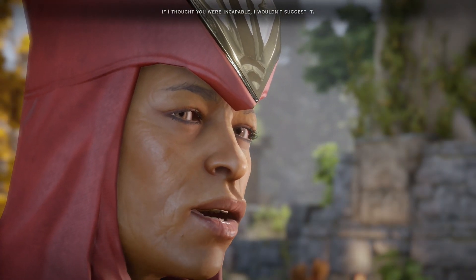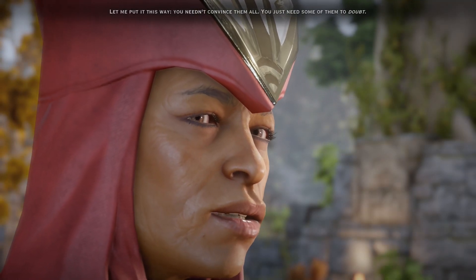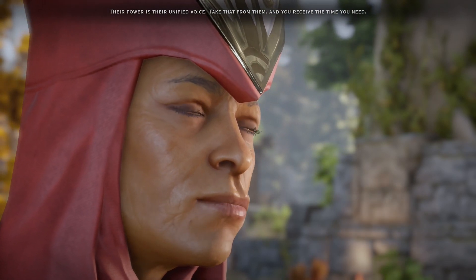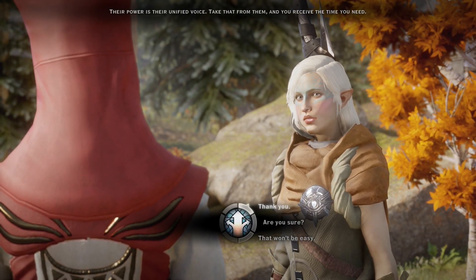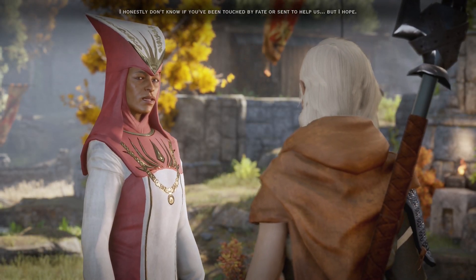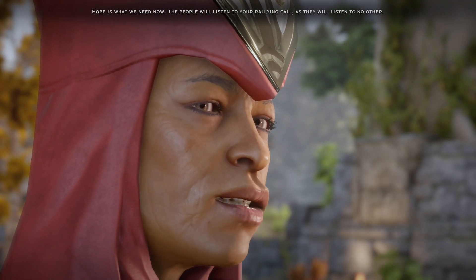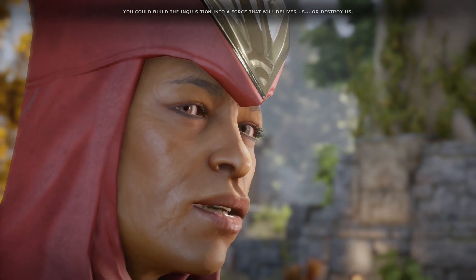'I'm a Dalish elf that has some weird mark on her hand that lets me close the gates of hell — without — you want me to appeal to them?' 'I wouldn't suggest it if I thought you were incapable. Will they even listen? Let me put it this way — you needn't convince them all. You just need some of them to doubt. Their power is their unified voice.' So it's like convincing a jury within reasonable doubt. 'I honestly don't know if you've been touched by fate or sent to help us, but I hope — hope is what we need now. The people will listen to your rallying call.'